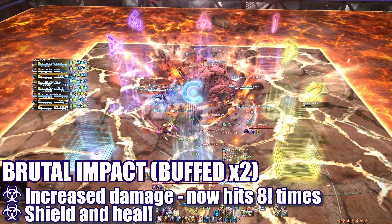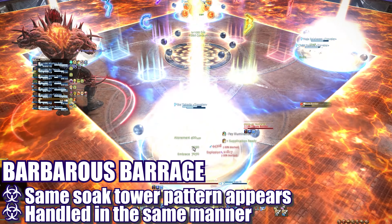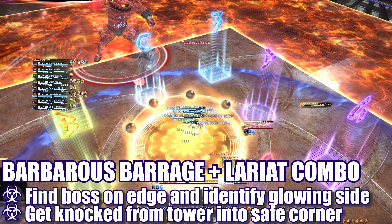As the final donut and fuses are resolving, the boss will begin to cast either Quadruple or Octuple Lariat. Check to see if he's on fire, move in or out, and stack or spread depending on the cast. This is followed by another 8-hit Brutal Impact — shield and heal as necessary. The boss will then cast Barbarous Barrage and another 6 knockback soak towers will appear. The first part of these towers is handled the same as before: 4 players soak the middle towers on each side, then split into pairs to soak the corner towers, aiming themselves back towards the 8-person center tower that spawns late.